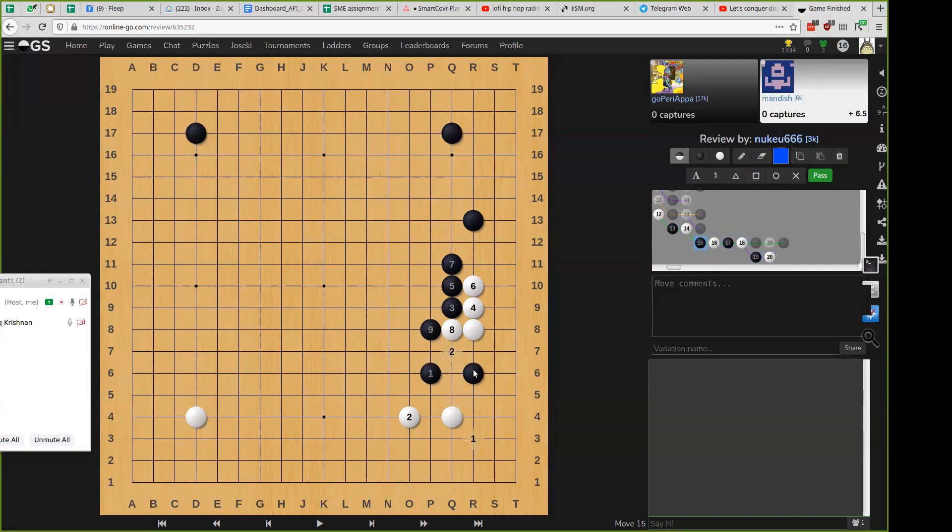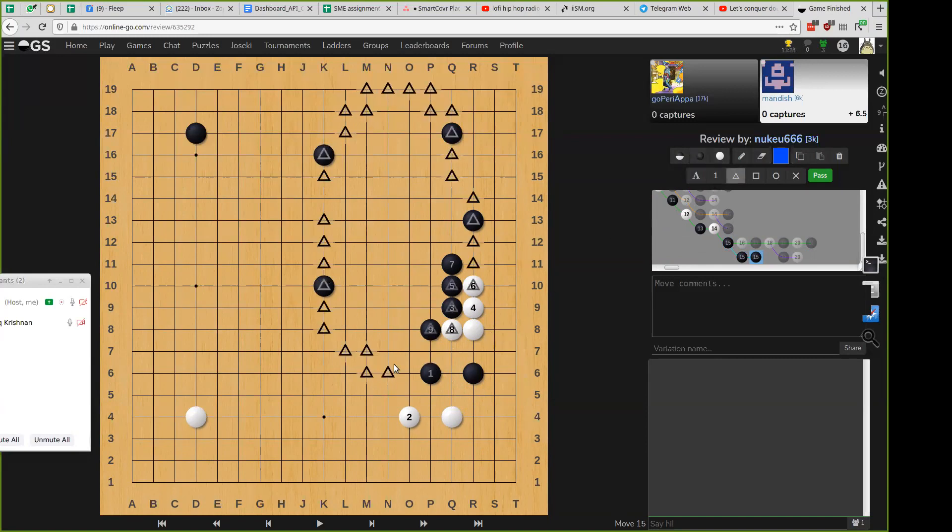So this is the other popular joseki. This is only really if you want influence towards the center. When would you like interest in the center? When you have a bunch of stones like these — now all of these could work together and you could maybe try to get this area toward yourself.